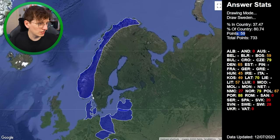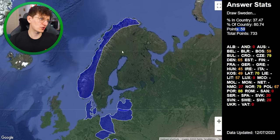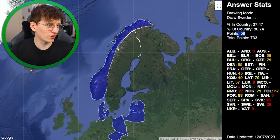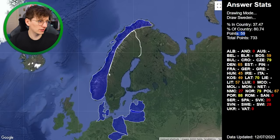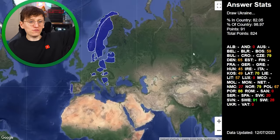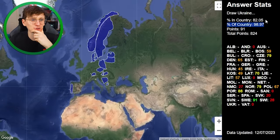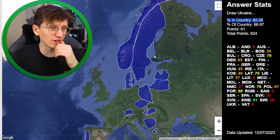Sweden now — that won't be too bad because we can get a lot of the shape. I undo my first attempt since I don't think it's good, then start up at Finland and work my way around. We've got our first green! Sweden — 91 total points, 98% of the country, 82% in country. It is quite an easy one.